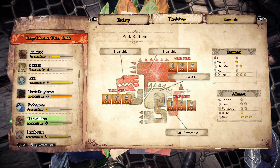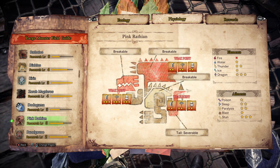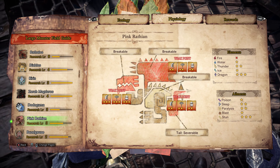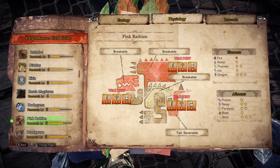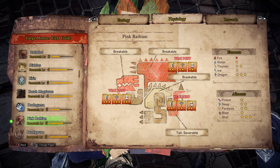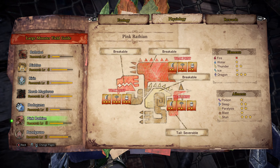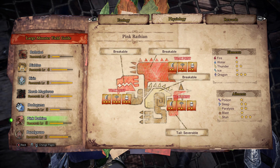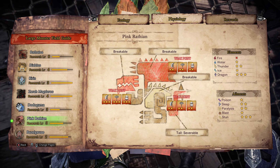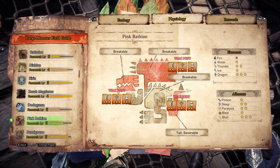As for elements, fire doesn't do any damage, so don't bring a fire weapon. Water is okay but it's still not the best. Thunder weapons are average, so that's pretty good. Ice weapons are not the best either. Dragon weapons are the best element to bring, so if you're going to take an element, take a dragon weapon. I've only got ice, so I guess I fall into the latter category.